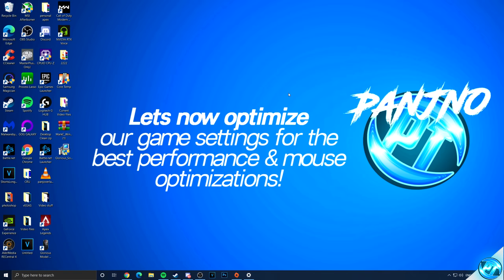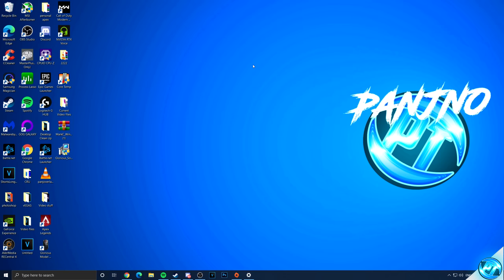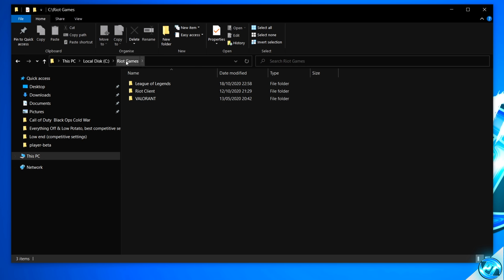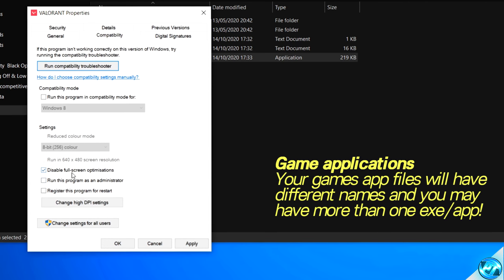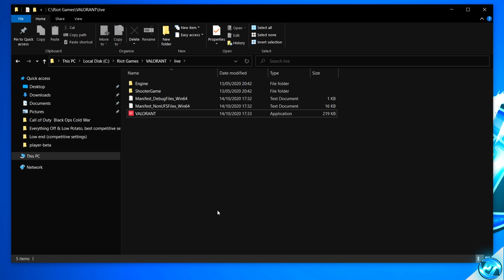We now need to tackle the in-game settings and ensure we're getting the best FPS and responsiveness — you'll need to apply these on a per-game basis. Navigate inside the installation directory of the game you're optimizing; for this demonstration I'm using Valorant. Once inside the game's folder, find the game application EXE, right-click it, navigate to properties, go up to the compatibility tab, check the option for disabling full-screen optimizations, then navigate down to 'change high DPI settings' and override the high DPI scaling behavior. Press OK, apply, and OK.